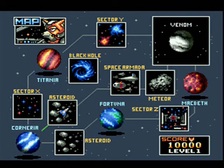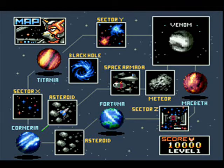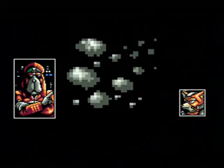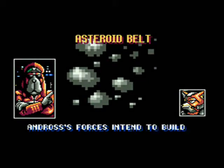We rescued Corneria from part of the invasion, and now we're going to the asteroid belt — because the asteroid belt is a perfect place for bad guys to hide.